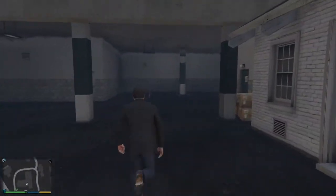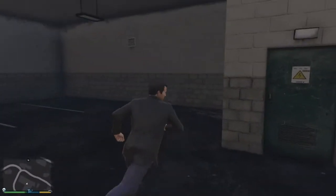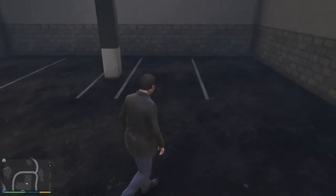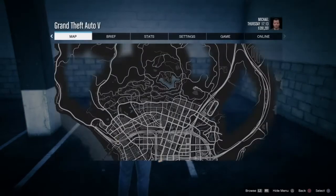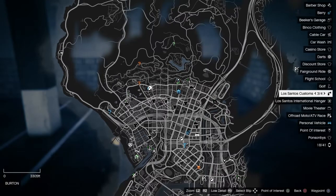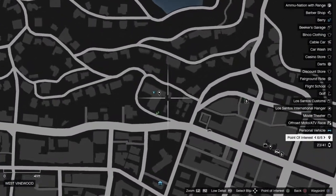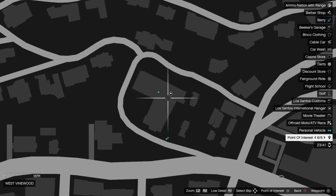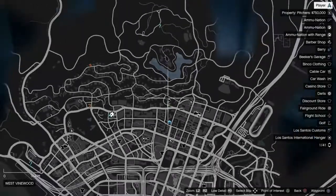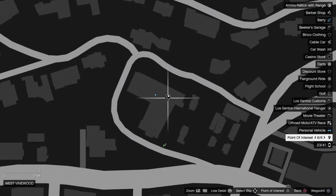So this is not exactly rare, but it's more of a supercar. It spawns day or night, you just have to get lucky. This is going to be the Turismo. It's going to be in West Vinewood, inside of the garage right here. So you're walking through here and go up there — it is right there.